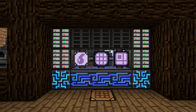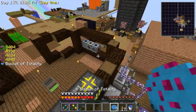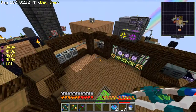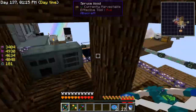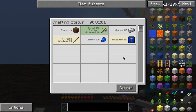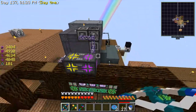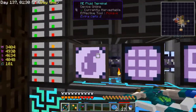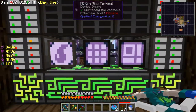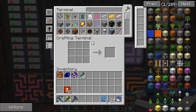Hey, what is up everybody, and welcome back to another episode of Sky Factory 2.5. I have been doing lots of work since last episode — I have got autocrafting on quite a few things. Right now I'm crafting some world interaction upgrades with this molecular assembler, and I also got a fluid terminal here. I'm going to try filling up these three ME drives — I suddenly made too many, so now I have too many drives.